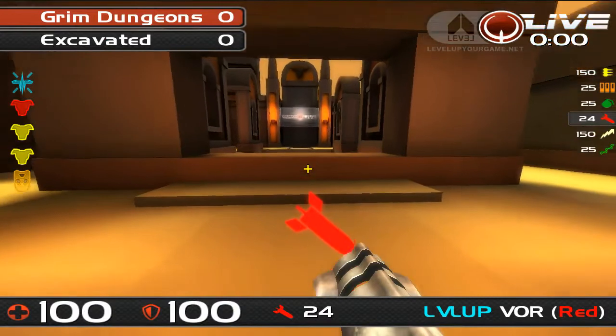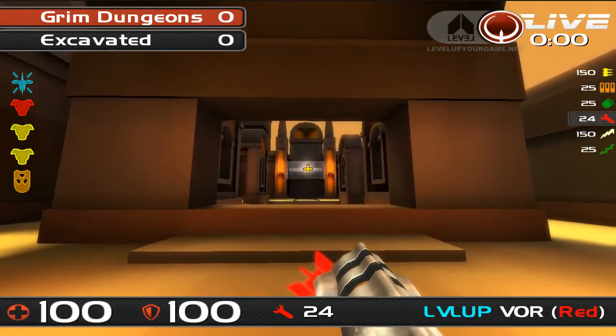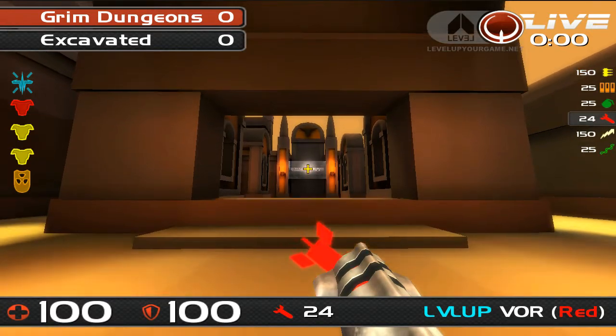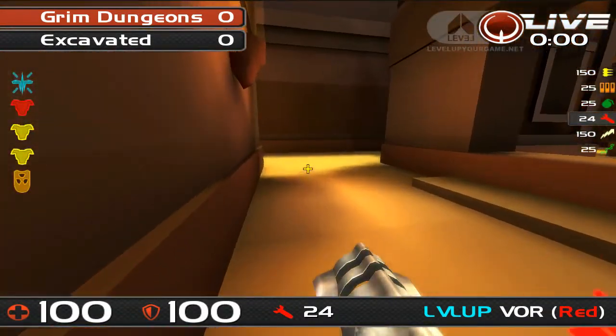Let's go into game and get on with this — Grim Dungeons Excavated with Disrepute and Vor. Let's start off inside the primary location room, which most teams would call the red armour room. Let's have a look around and see what's in here.